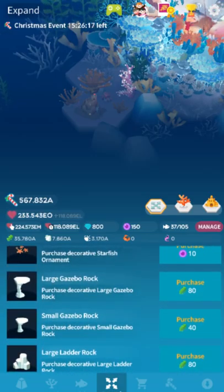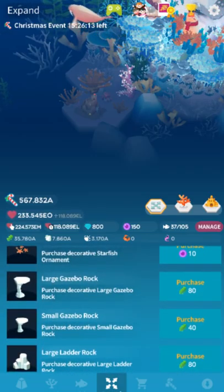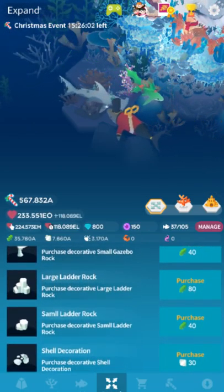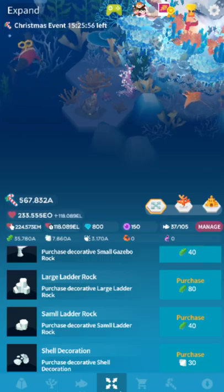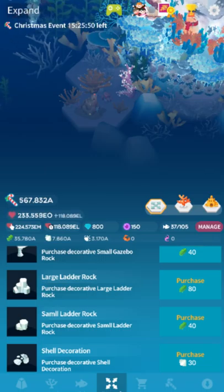Now that they cost just fusion materials, that is very nice. So there's a large gazebo rock which is 80 seaweed, small gazebo rock 40 seaweed, large ladder rock 80 seaweed. And my personal favorite, the SAML ladder rock — 'Purchased decorative SAML ladder rock.' I love how they managed to misspell it twice. That's how you know. Chef's kiss.